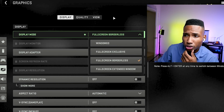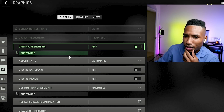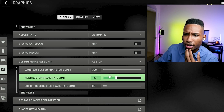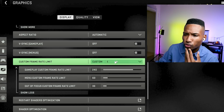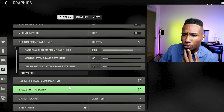Set it to full screen exclusive — full screen borderless actually decreases performance, so always use full screen exclusive. I'm using borderless just because it makes it easy to switch between stuff. For custom frame rate, if you get over 300 FPS you can put it on unlimited. If you don't get over 300, set it to your monitor's refresh rate — mine is 240, so I'll put that on 240. Menu at 60, out of focus at 30.